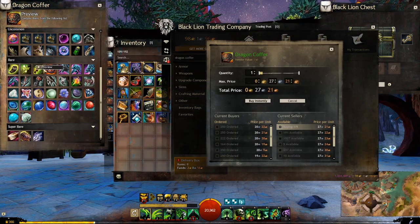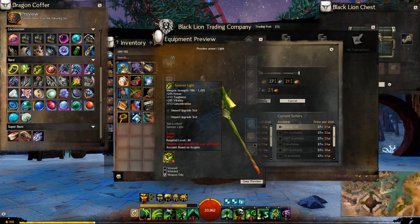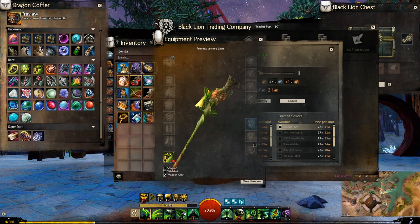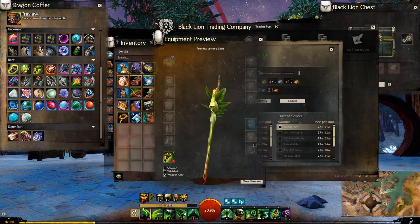Ah, here they are. We don't have the Summer Light, which is a new rifle, a Mordrum style weapon. That's pretty cool. Is it Mordrum? Yeah, it is Mordrum, right? Or is that meant to be like reclaimed ore?